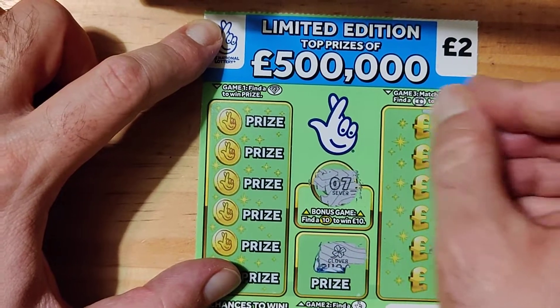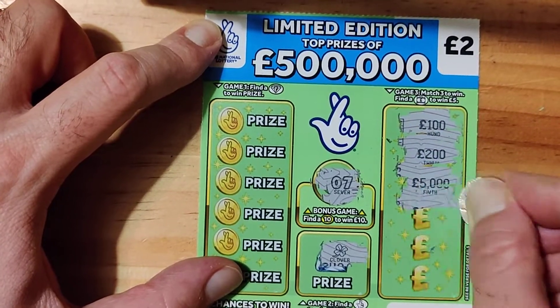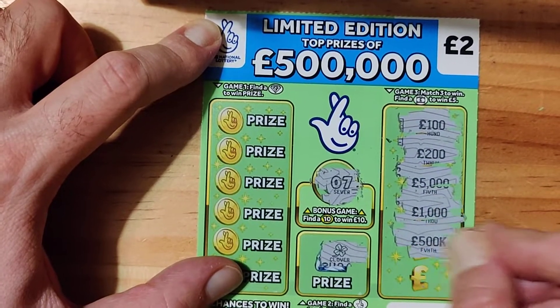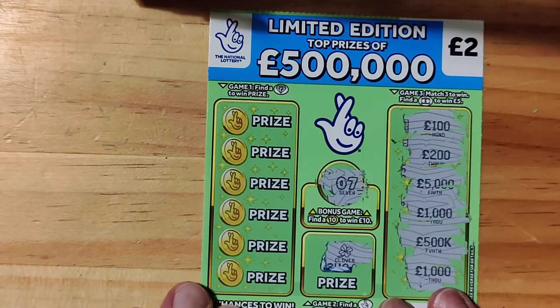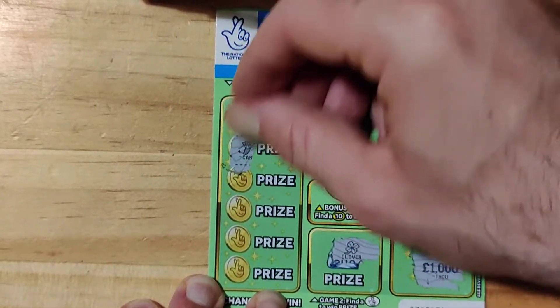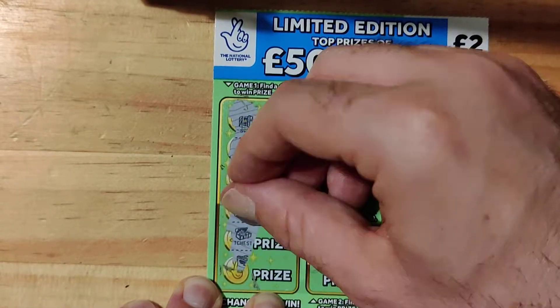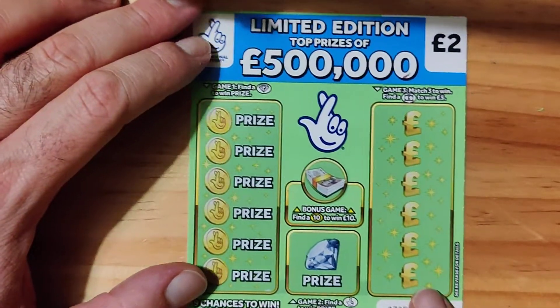Clover, number 7: 100, 200, 5,000, 1,000, 500k, and 1,000. Safe, cash, limo, camera, chest, and wallet. All right, here we go.